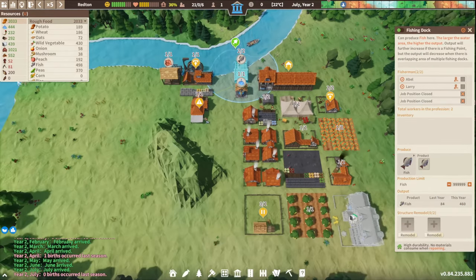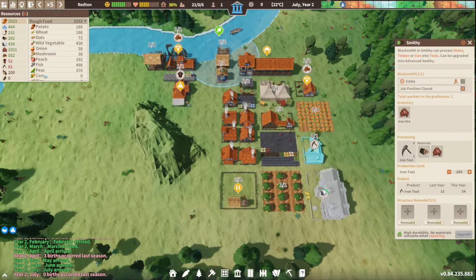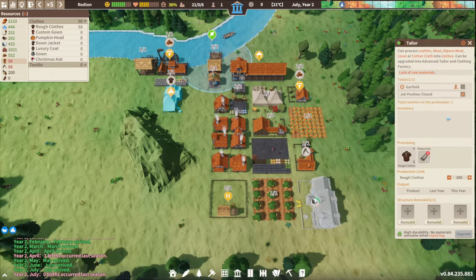Look at this — 460 fish this year! The fish are really helping us. Tool-wise, where's the smithy? We made 50 tools this year — that's good. 200 limit on tools seems about right. And rough clothes — they don't have any leather.